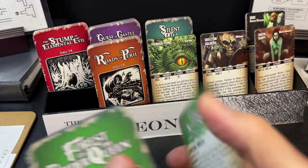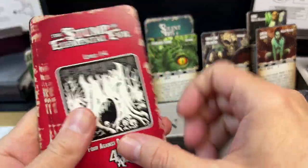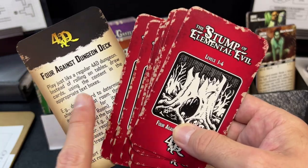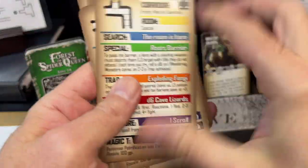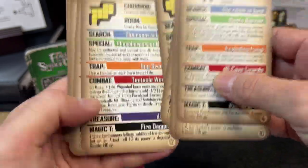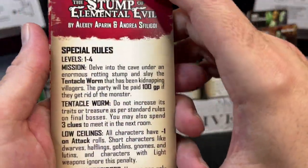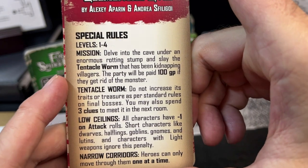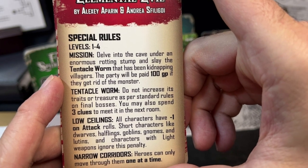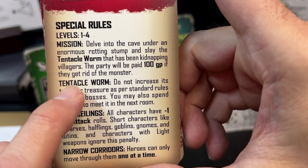So we have The Forest of the Spider Queen, and then we have The Stump of Elemental Evil. This one is a little more basic in that it doesn't come with special boss or item cards, but the cards do include a new magic treasure table for you to shuffle and select. The special rules for this one are pretty cool — the mission is: delve into the cave under an enormous rotting stump and slay the tentacle worm that has been kidnapping villagers. The party will be paid 100 gold.